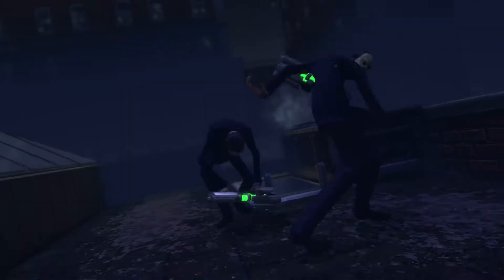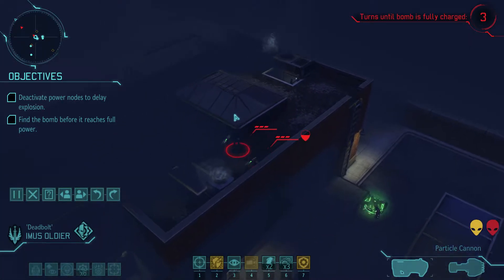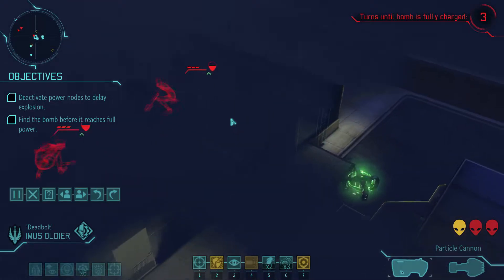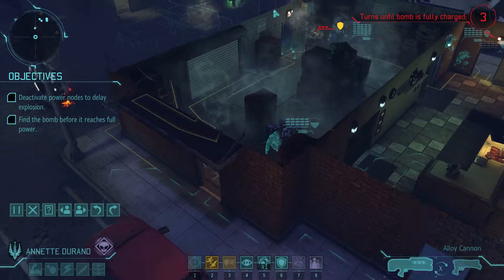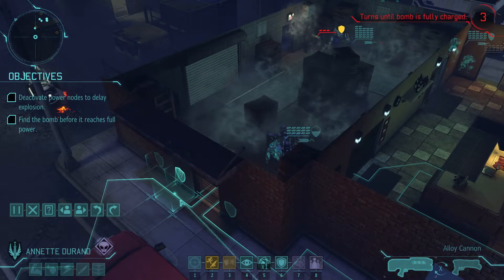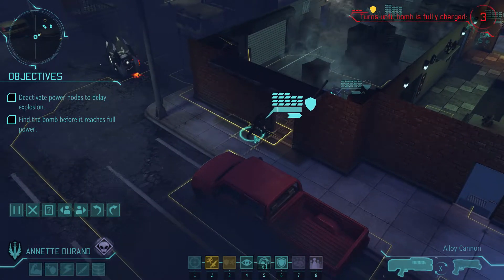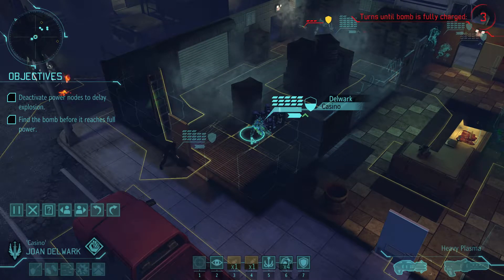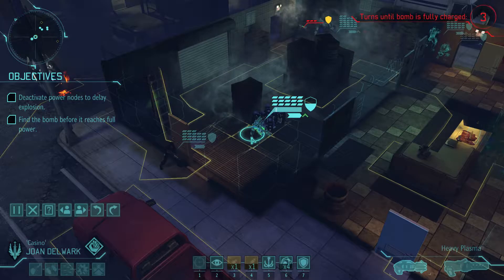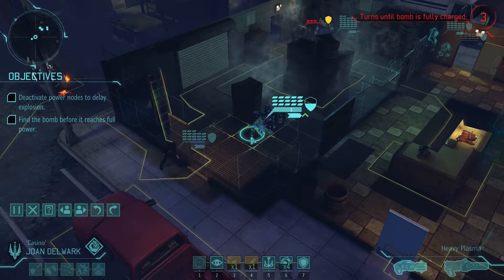Enemy spotted — oh, we got two more thin men on the other roof. Let's get Durand in here. Nothing. I forgot to turn off Discord again — hold up. I forget to do that when I go to record stuff. There we go, do not disturb.